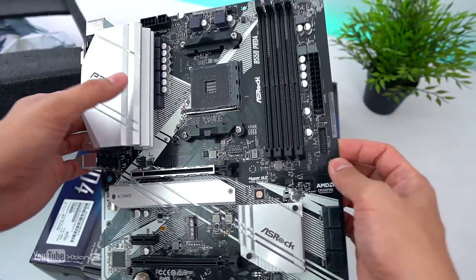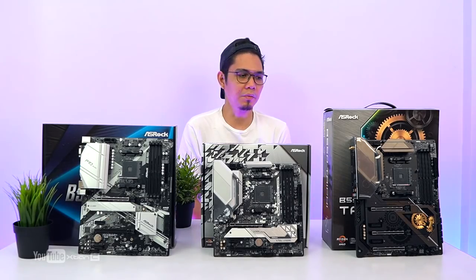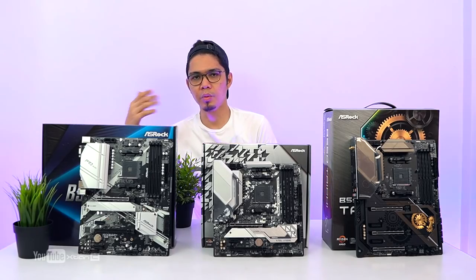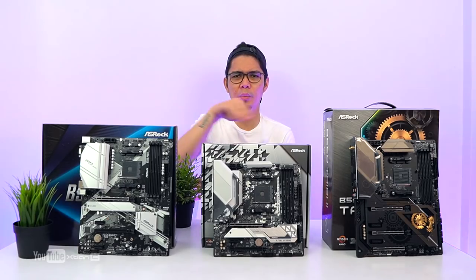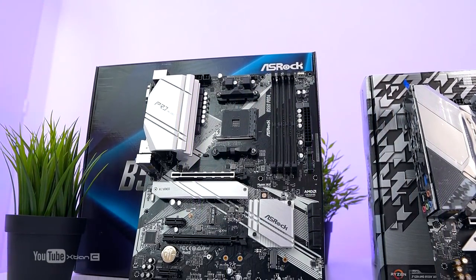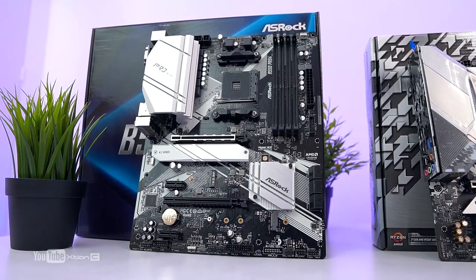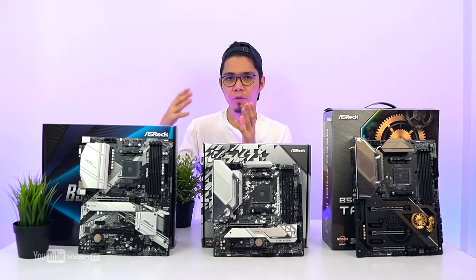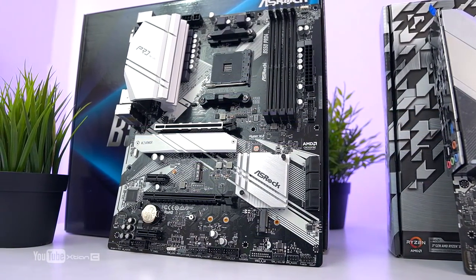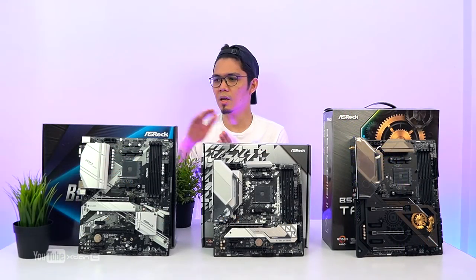Yun lang yung unboxing ng B550 Taichi, B550 M Still Legend, and yung Pro 4 ni ASRock. Kung ano pipiliin ko dun sa tatlo — sobrang dali lang. If gusto nyo na wala pa kayong pakilam sa aesthetics, gusto nyo lang masulit yung B550 chipset with its features — meron pong Gen 4 support, USB 3.2 Gen 2, tapos kung gusto nyo lang straight build, wala kayong pakilam sa aesthetics department — go for the Pro Series na Pro 4.